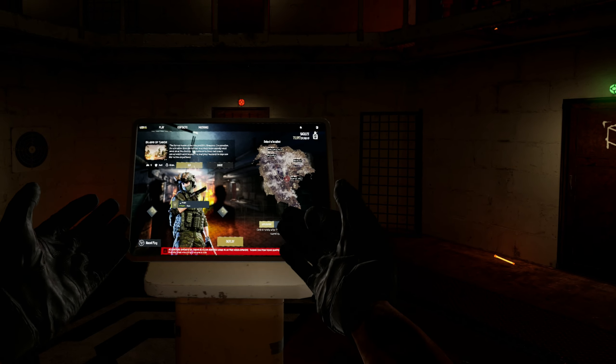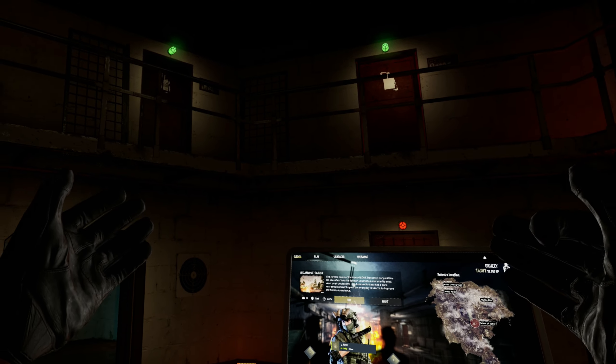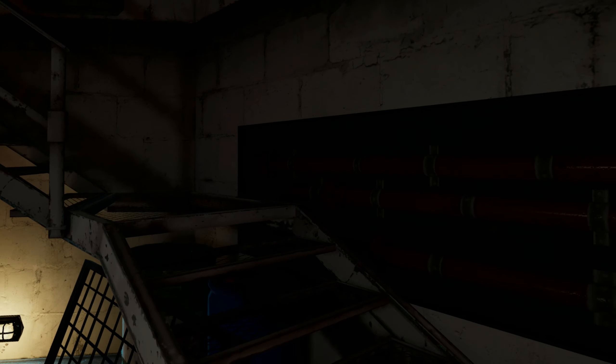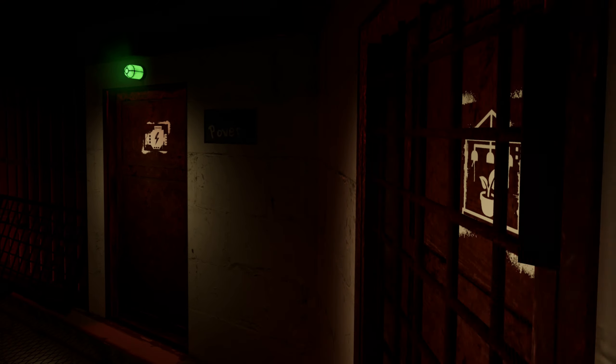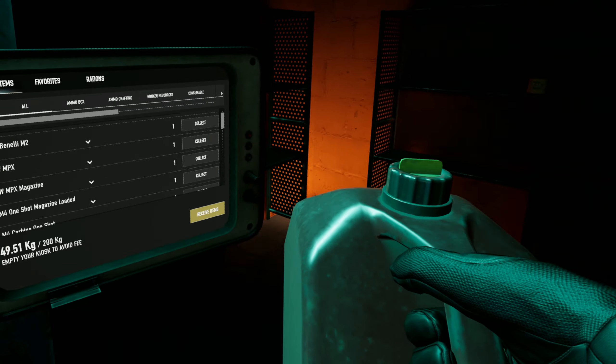Welcome to your forever home — the bunker. After you complete the tutorial, you'll be placed here. There are many rooms in your bunker, and we're going to go on a quick tour. First, here's the power room — there's only a generator in here. You'll use gas cans to fill the generator so you can turn the lights on and power your bunker.